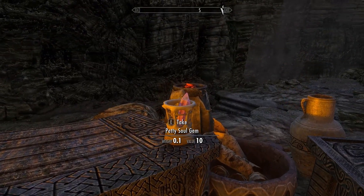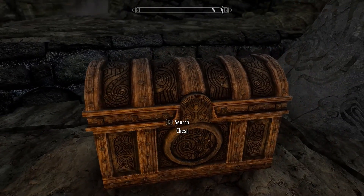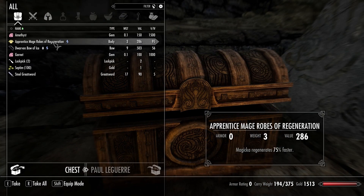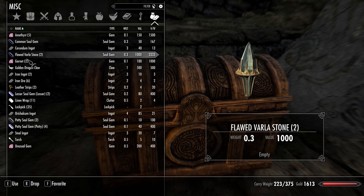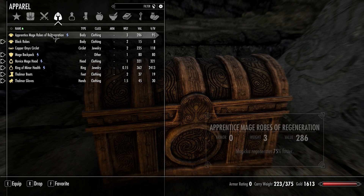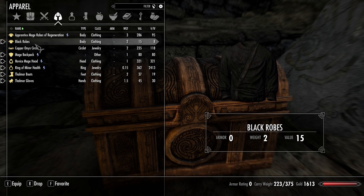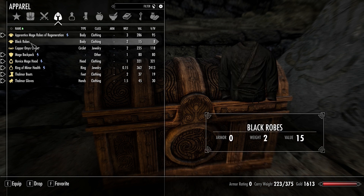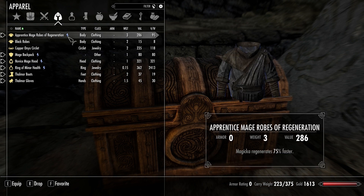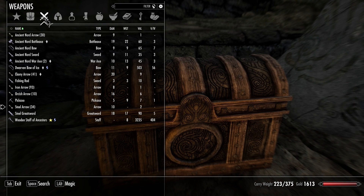Grab that weak frenzy potion, petty soul gem, and a handful of linen wraps. The critter's in there, by the way. Let's pop the chest — Apprentice Robes! And a dwarven bow. So we're going to look at our Mage Robes compared to our black robes. Make these black robes do nothing. I think we better put those on. I installed a mod that changes things up a little bit, and apparently it changed it up the wrong way for me.